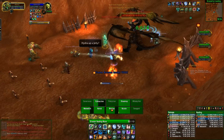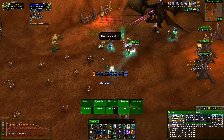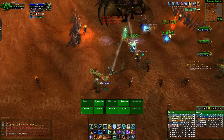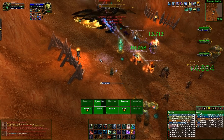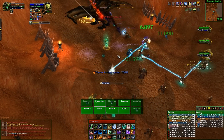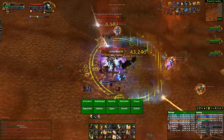Occasionally you'll also have Protodrakes that fly down. These are kind of high priority as well, but you won't get many of them. All they'll do is a high frontal cone damage ability, so when they come down, just face them away from the raid and make sure you're not tanking them on top of the group.